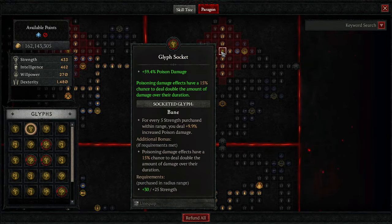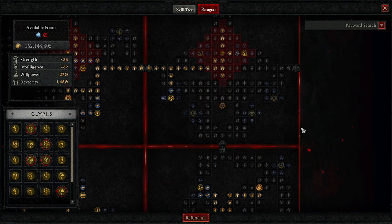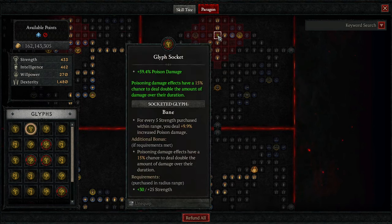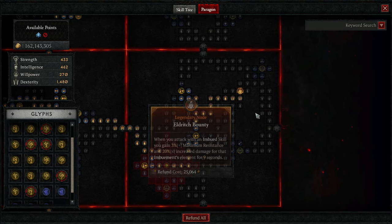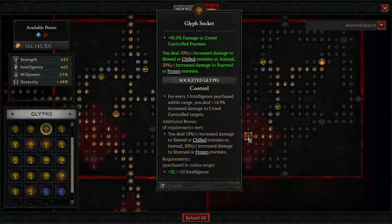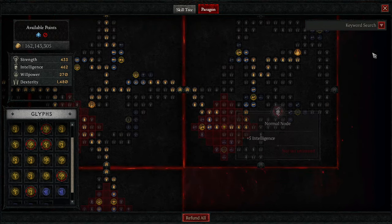Then we are grabbing the Bane glyph in the Deadly Ambush board. We don't have Deadly Ambush active — we could get it since we're using Caltrops, but we'd have to give up other things — so we're grabbing Bane for a chance to get double damage on our poison, plus flat increased poison damage. Make sure you just activate your glyphs and get what you need. If you need more life, get more life. If you need more resistances, get more resistances.